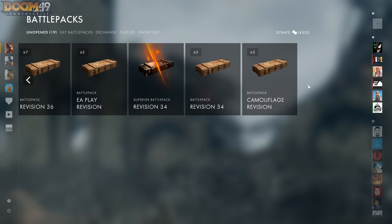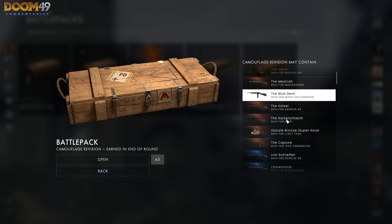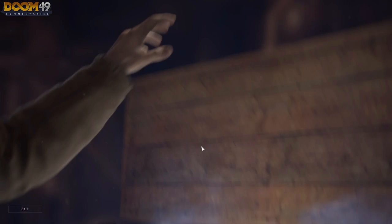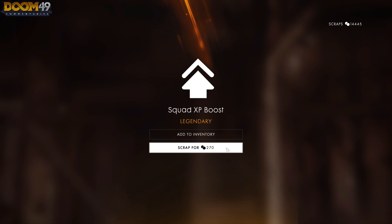We're going to start all the way on the far right and move to the left with this battle pack unboxing. We've got a ton of battle packs with a bunch of revisions. I want a Martini Henry golden skin, and that'll probably be one of the last battle packs we open. Starting off with 14,000 scraps — the first thing we got looks to be a pistol which we already have, so we're going to scrap that.